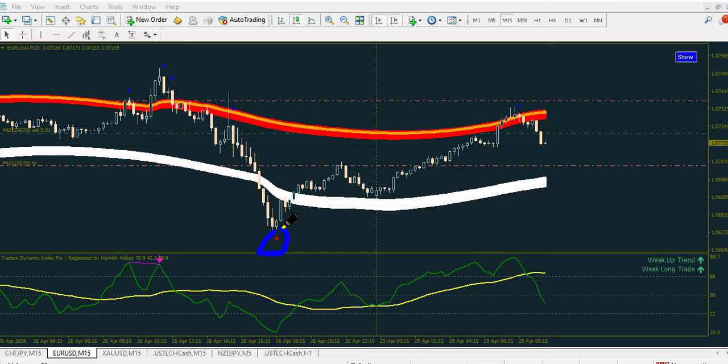But you are not going to enter this trade blindly — you have to wait for the TDI indicator. Let the green line cross above the yellow signal line before you place your trade. We have that confirmation at this particular point, and this is where you need to place your buy trade.